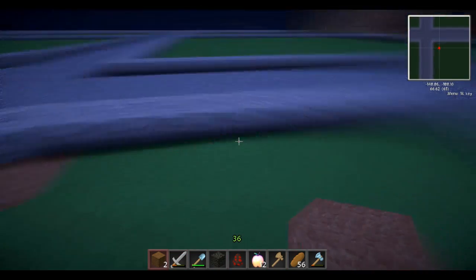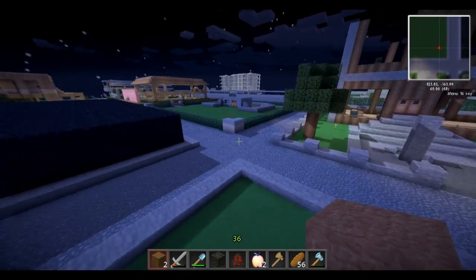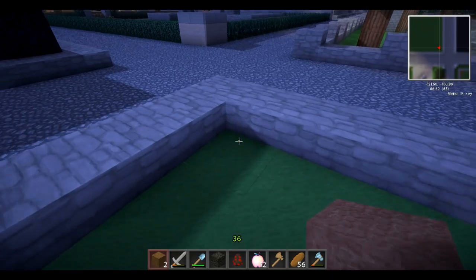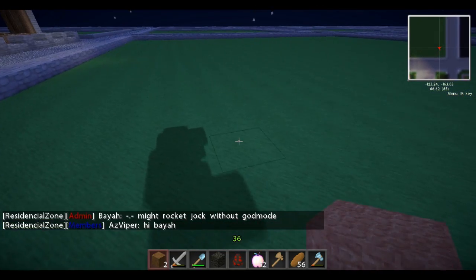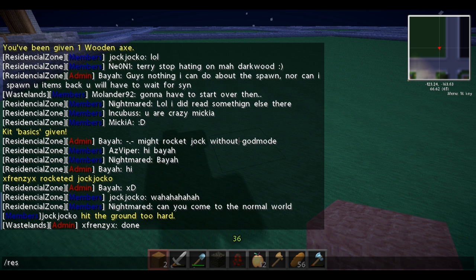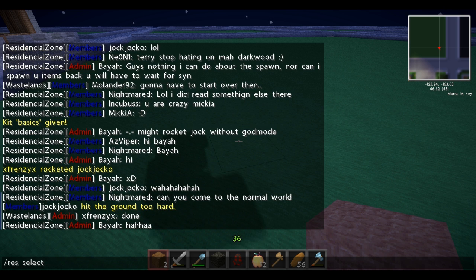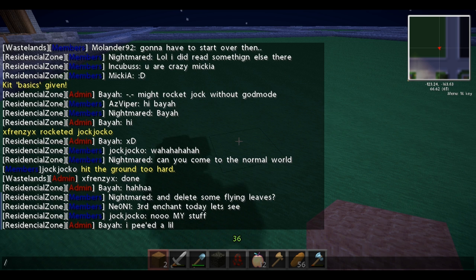Then you go to the other corner and right click it. After that, you type 'res select vert' with a space, and that brings up a little command. Then you type 'res create'.